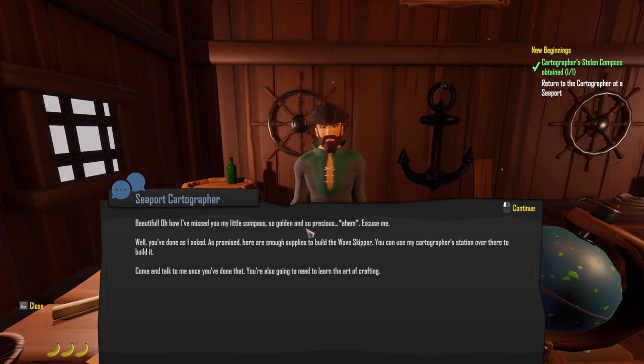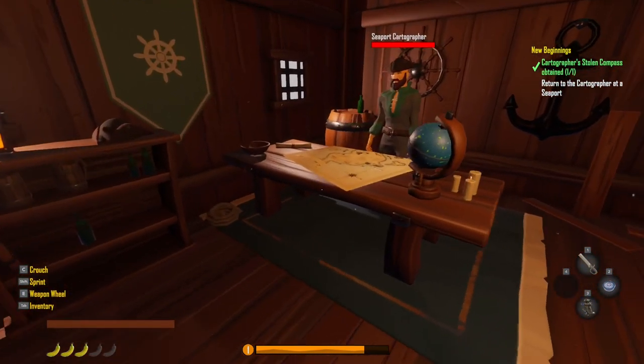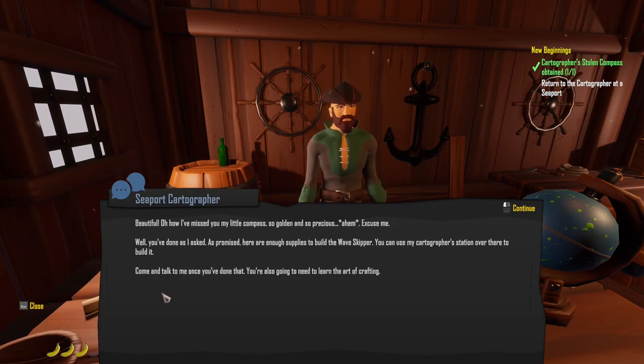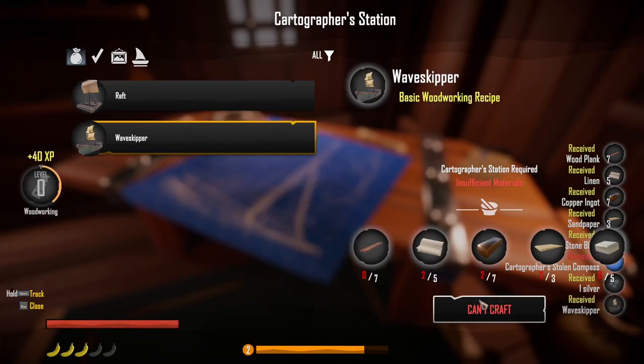"Oh, how I've missed my little compass — so golden and so precious. Well, you've done as I asked. As promised, here are enough supplies to build the wave skipper. You can use the cartographer's station over there to build it. Come talk to me once you've done that." So let's come over to here. Wave skipper — there we go, that didn't finish for some reason. There are four denominations: copper, silver, gold, platinum — 100 of each, and 100 coins will automatically upgrade to a single coin. Now we can craft that thing. Brilliant — we've just built the wave skipper!